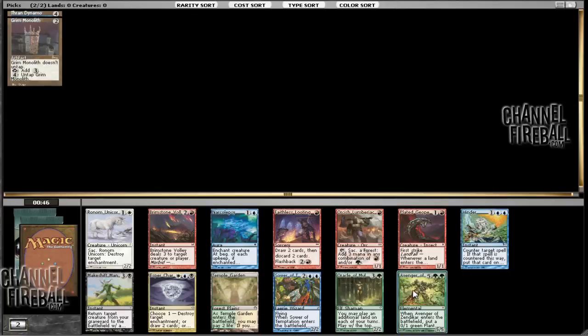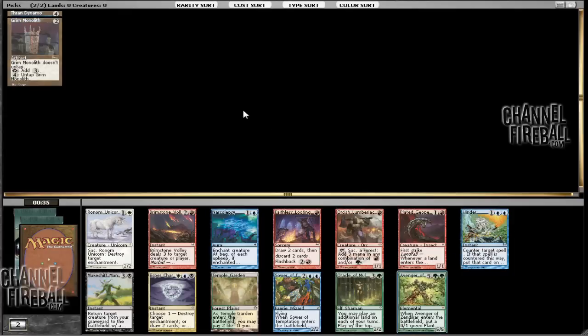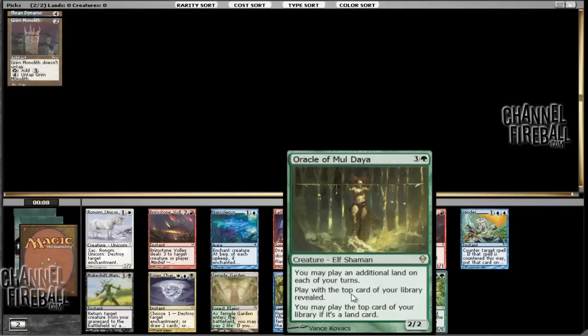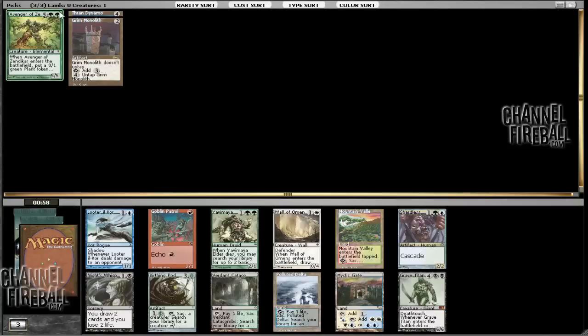We have Avenger of Zendikar. I think it's my favorite green finisher — he just puts so much power into play and creates just a giant roadblock. It's awesome. Generally not the creature you want to accelerate into just because you're not going to be getting a bunch of 1/1s, but it's still good nonetheless. Other good cards include Oracle, which is pretty good with shuffle effects or draw effects — basically spells or effects that let you rearrange the top of your deck, like Sensei's Divining Top, Jace, etc. It lets you do some really tricky stuff. You can put all of your bad lands back on top, play those lands, and all of a sudden you have spells. So we're going to stick with Avenger.